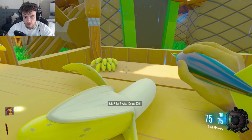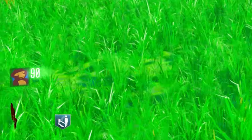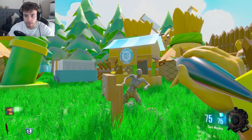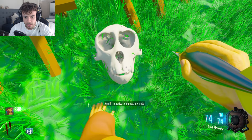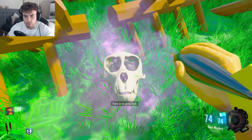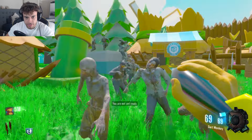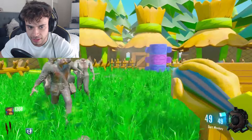Alright, what do we got here? We got hold F for revive - okay, let's click revive. Oh my god, I don't even have a teammate, man. I'm lonely. Activate impoppable mode - isn't that like a harder difficulty? Sure, why not? Impoppable mode it is, brother. Impoppable mode definitely changes something. I think I might have screwed myself by making it really hard.